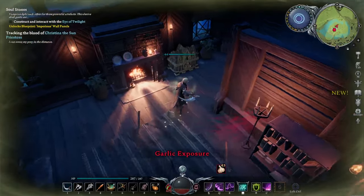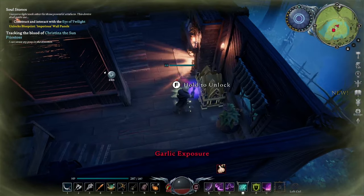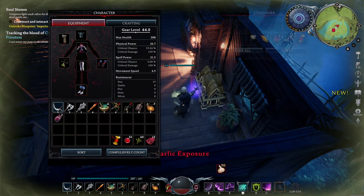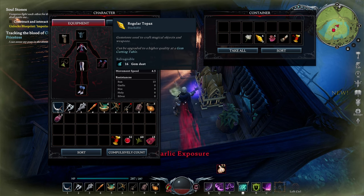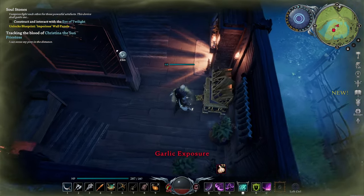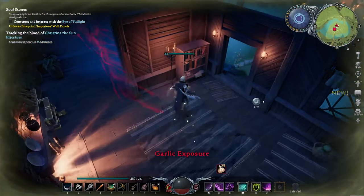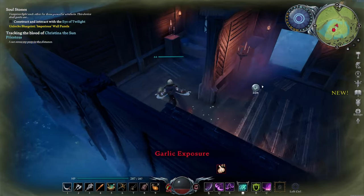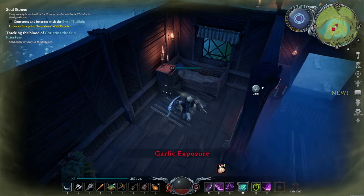We're going to have garlic exposure for days. Let's go ahead and unlock this nice big honking gold chest. That's what I was hoping for, was a bunch of cotton. Carpet rolls, interesting. Apparently we're going to have some new flooring options at some point in the future. I'll take some scrolls — I'll take those all day long. Yes, excellent.